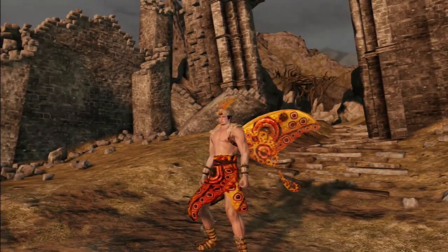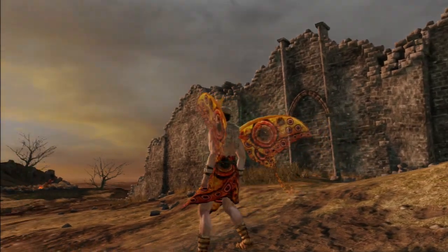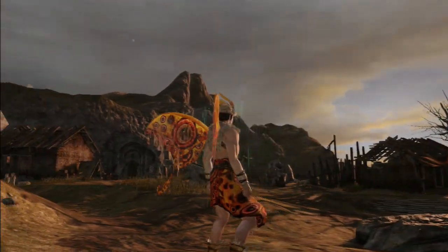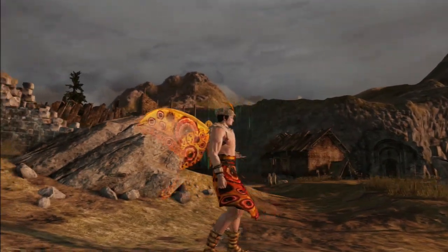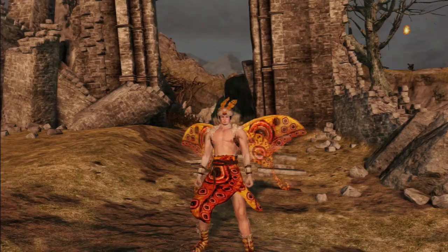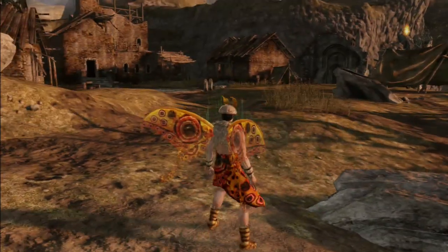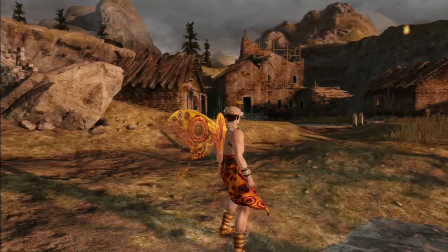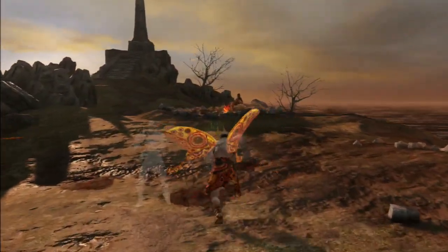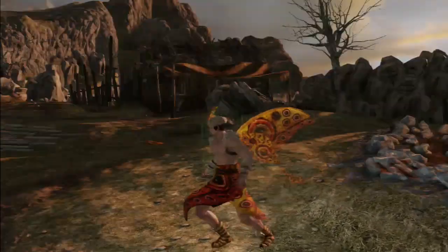Let's pan around and tell you how to get this — hold on while a plane passes overhead. Okay, so in order to get the Moonlight Butterfly set, you need to be here and be in New Game Plus Plus, or New Game Plus Plus Plus I believe, for the helmet. The easiest way to do that is bonfire aesthetics — run over here to the Far Fire, and yes, you can bonfire aesthetic the first bonfire you get.